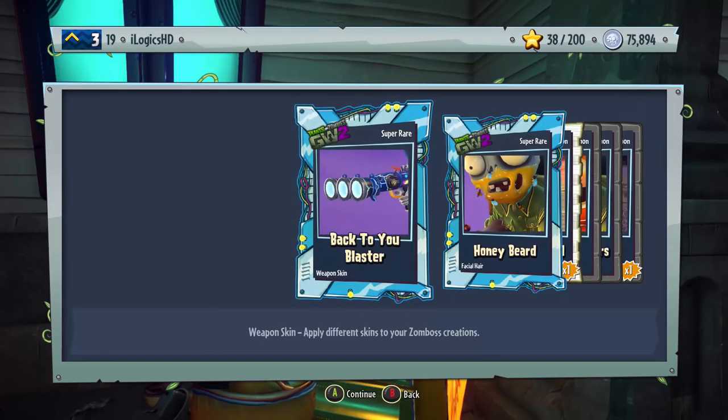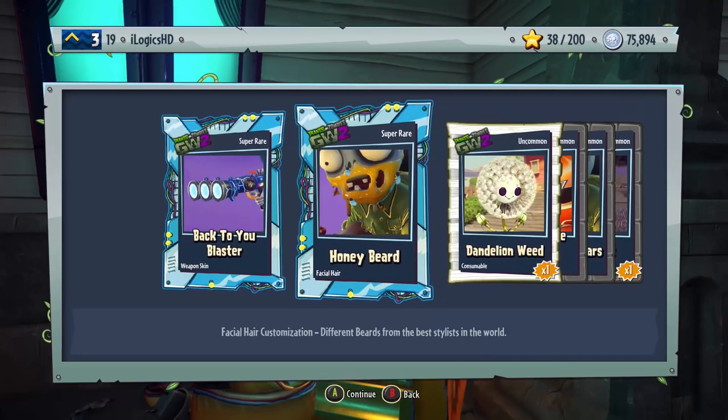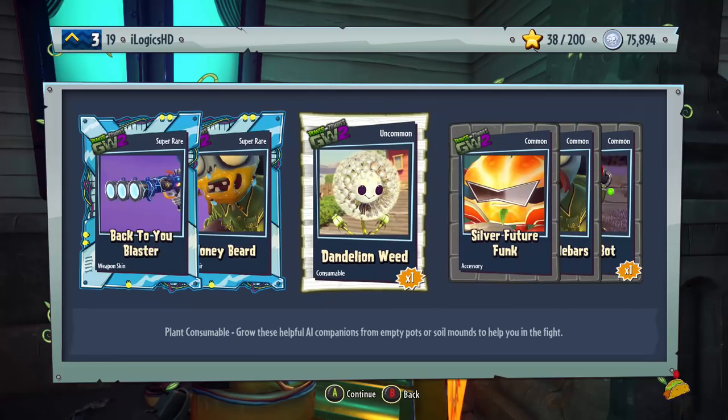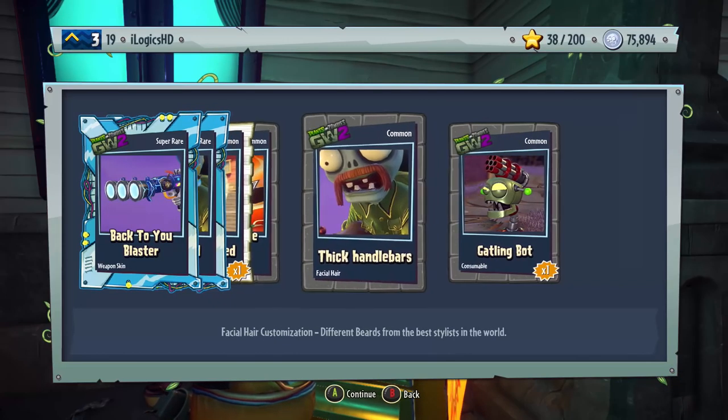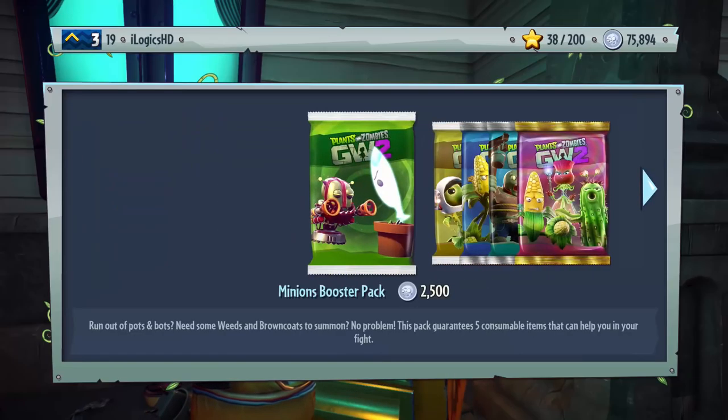We got ourselves two Super Rares: the Back To You Blaster — a bit like Back to the Future — and Honeybeard, which is pretty sweet. Some Dandelion Weed — only got one of them — Silver Future Funk, Thick Handlebars, and Gatling Bot.